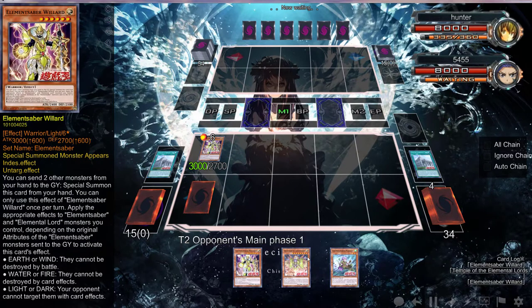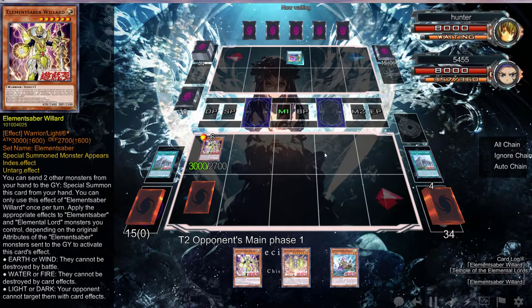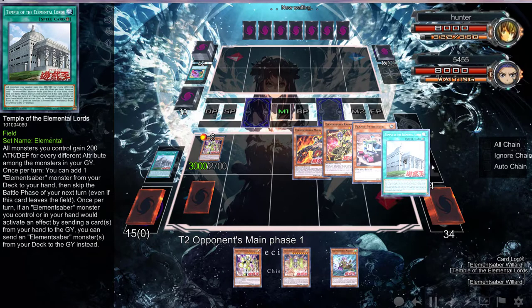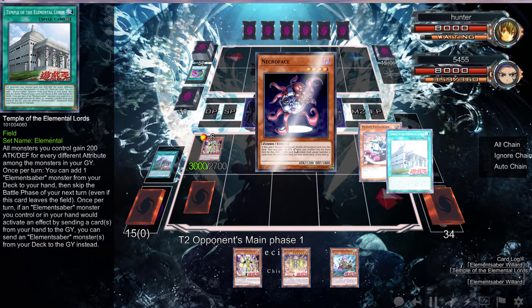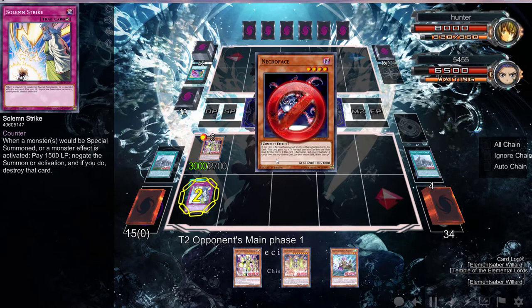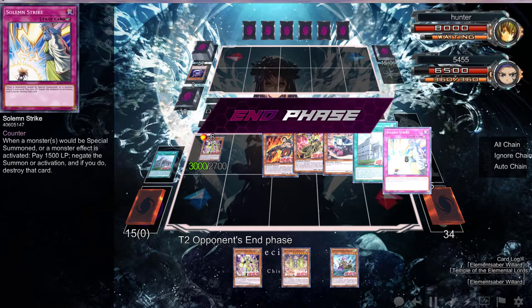Since we can't get targeted, I think we might have this one. Pot of Desires — that's completely fine. Now your Lonefire Blossom is at eight, can't do that much damage, and I'm pretty sure you don't play anything that doesn't target. I can just drop another one next turn — dump instead of a Light and a Necro Face, and we can get Striked.